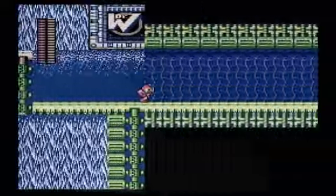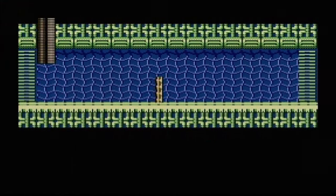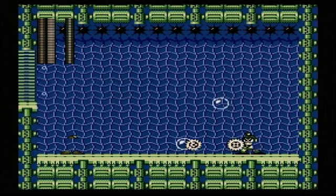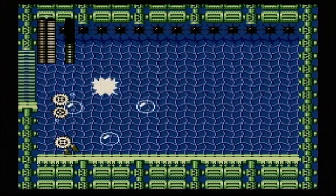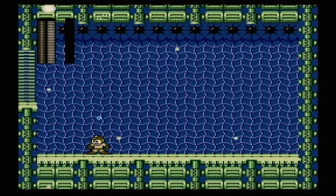We have reached the boss door, and it is time to take on Bubble Man. And according to what I've been told, the metal blades are Bubble Man's weakness — I guess because a pointy object hits a bubble, the bubble's gonna burst. Anyway, Bubble Man time. Oh my god, bubbles! Deadly, deadly bubbles! But he's going to die. Just use the metal blades and Bubble Man goes down like nothing.